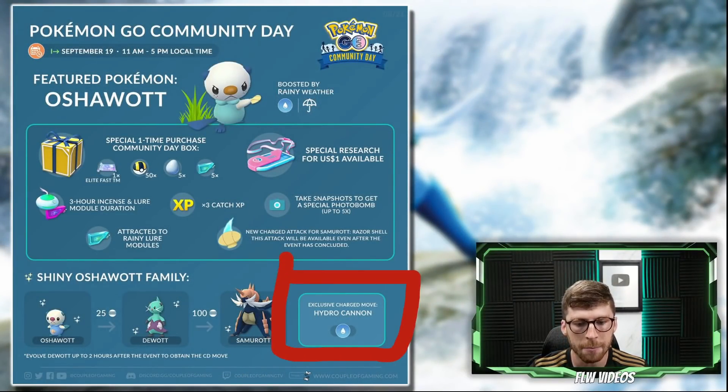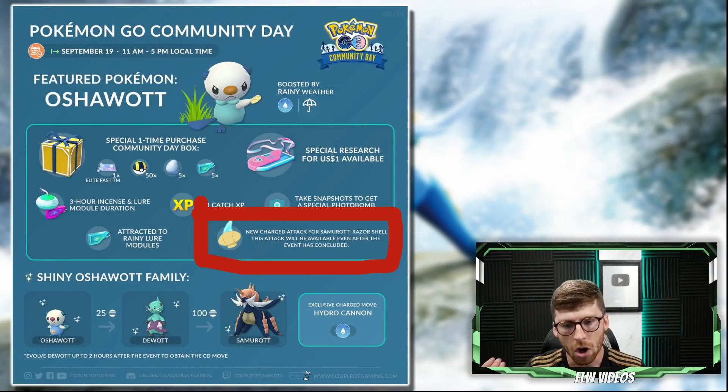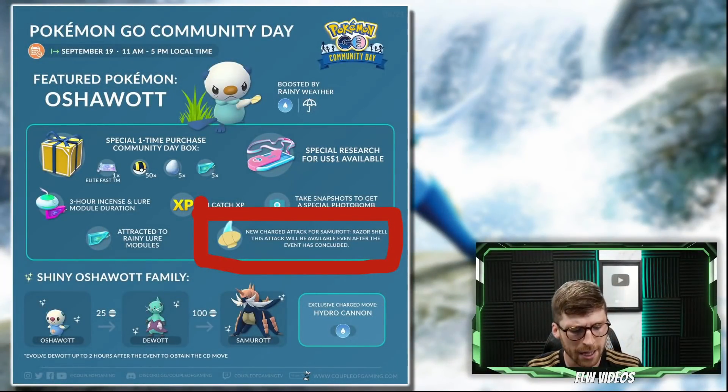We already mentioned Hydro Cannon being announced for community day, but something interesting is that Niantic also mentioned that Samurott is going to have an expansion of its move set beyond just Hydro Cannon. It's also going to get the move Razor Shell permanently added to its move set going forward. That's kind of odd because Hydro Cannon is one of the best water type moves, so adding another water type move feels strange. If you're going to expand a move pool, either go for a completely different type or a better move — Razor Shell is not going to beat Hydro Cannon.